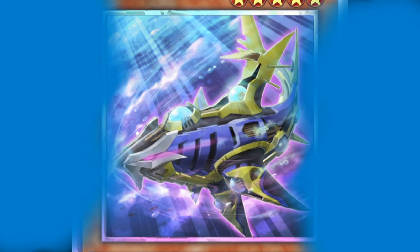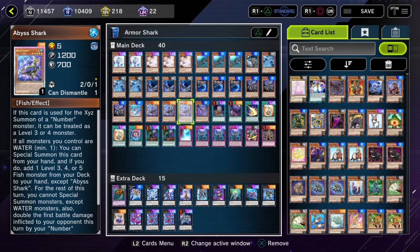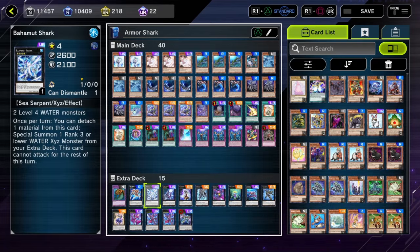Beware ye lily-livered landlumbers, these waters be infested with sharks. Welcome back to more Yu-Gi-Oh Mass Duel! Today I am very excited to be showcasing a deck I've been practicing quite a bit in the background. We are finally getting our hands on the Shark deck. If you've never played Sharks, it's a pretty simple deck — a water attribute focused deck that wants to spam out as many level 4, 5, and occasionally 3 monsters to rank up into really powerful water-based XYZ monsters.